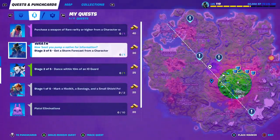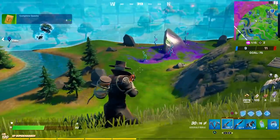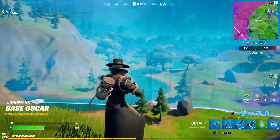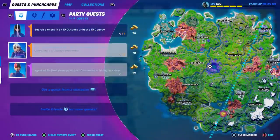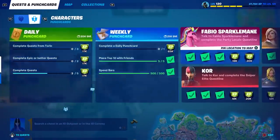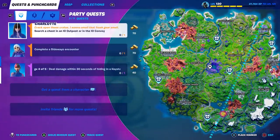Stage three: get a storm forecast from a character. Wrath himself sells a storm forecast, but since there are no NPCs in Team Rumble, we need to back out to a normal mode. Three other characters also give storm forecasts: the Chimp way down southeast on the map, and two characters near the middle — Tauren and one of the Speed Racer characters. Go to any of those and purchase one. My third quest wasn't showing up, but checking reveals we're on the third one — we'll see if it works without talking to Wrath again.